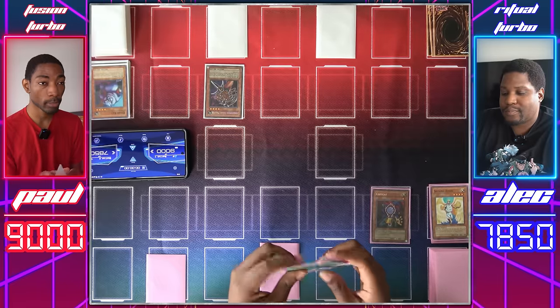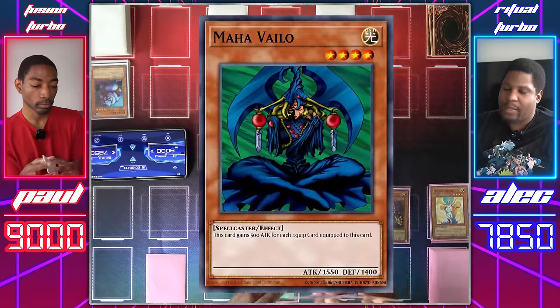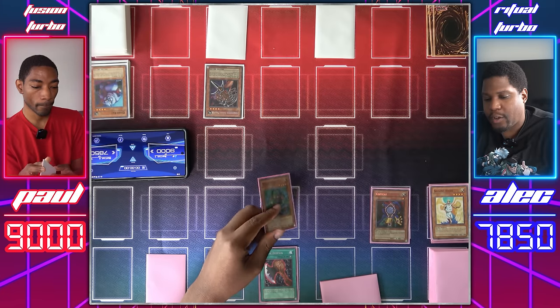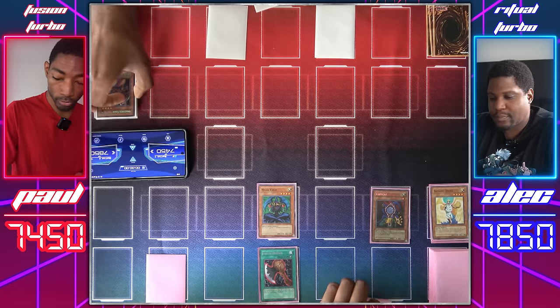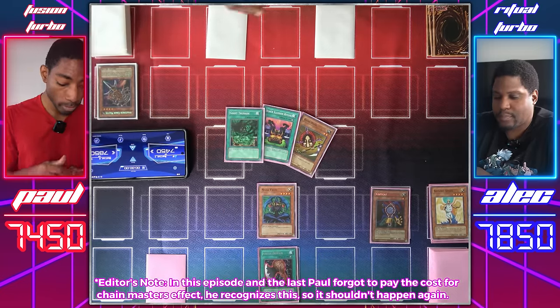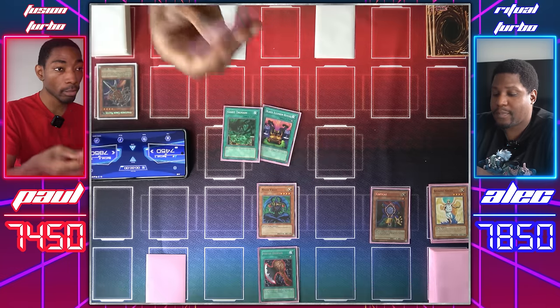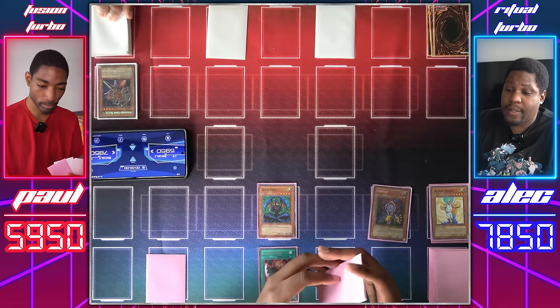Main phase two. I'm gonna set a card face down and end my turn. Draw for turn. Normal summon Mahavilo. Let's equip Mahavilo with the Axe of Despair. Mahavilo attacks Amazoness Chainmaster — and I'll use Amazoness Chainmaster's effect. Let's take a look at your hand, Duelist. I get a monster from it. You have Giant Trunade, Black Illusion Ritual, and Hane-Hane. I'll be taking your Hane-Hane. Then I'll have my Copycat attack directly for 1,500. I'll end my turn.